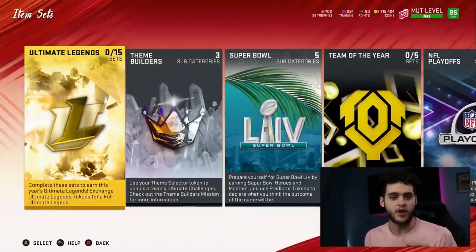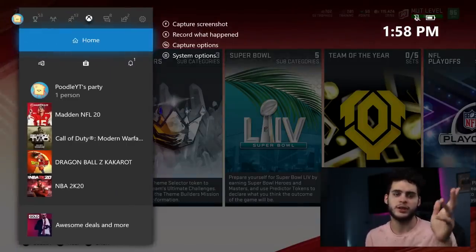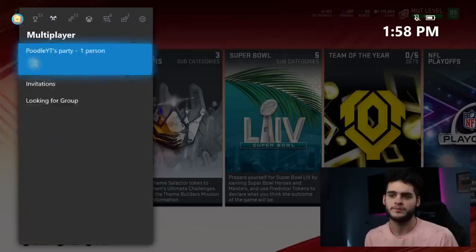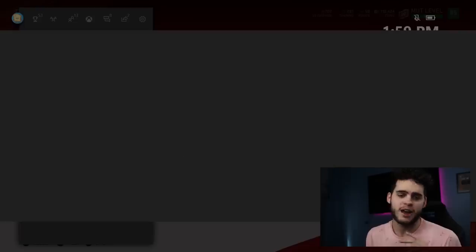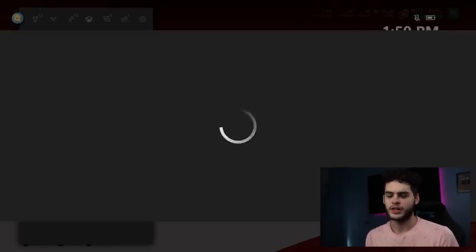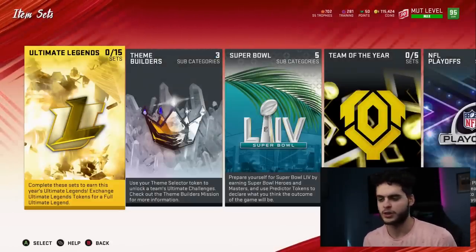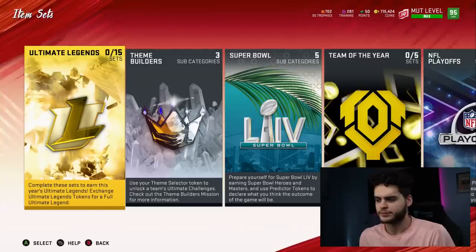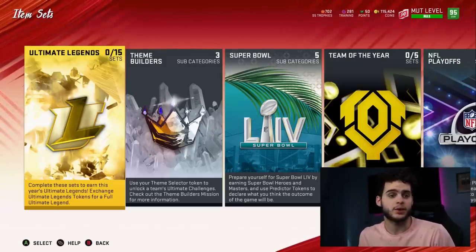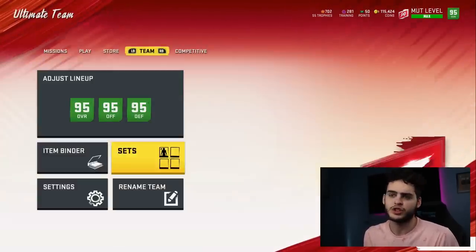Once you have your first 8 tokens, you want to start a farm account. If you've watched this channel long enough, you probably have one. You click the middle button, go to the corner of your screen, and create a new account. These are free as long as you have your home Xbox set. I recommend making 4 farm accounts. Then head into each new Ultimate Team account and play the Ultimate Legend kickoff challenges on each one.